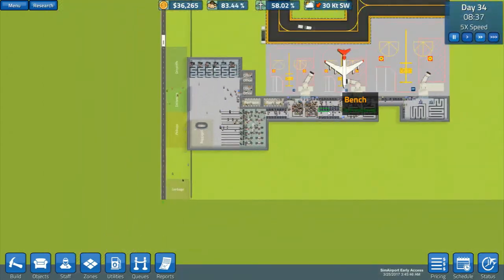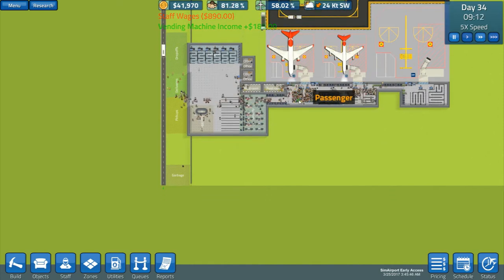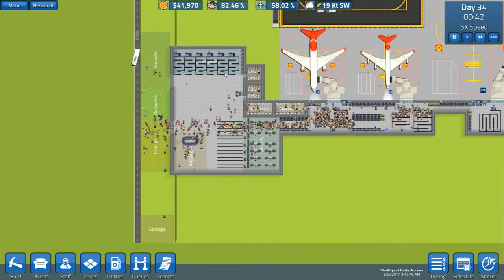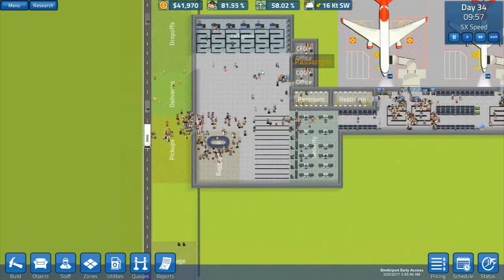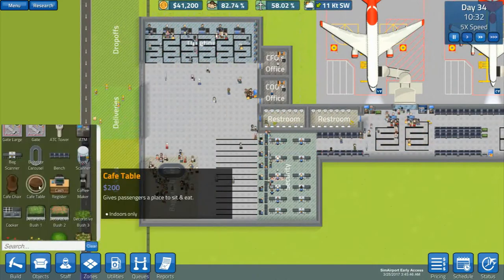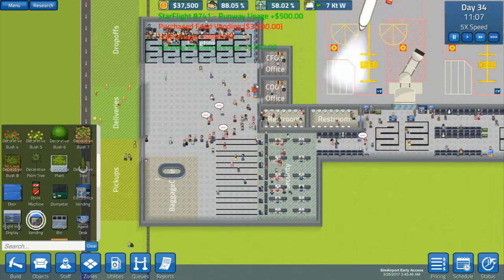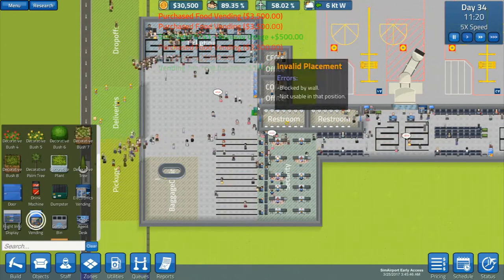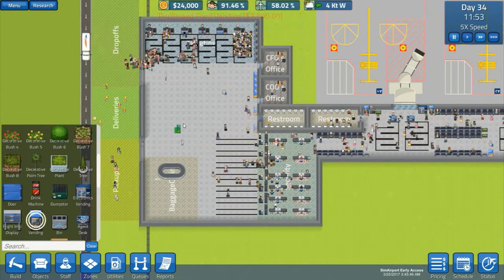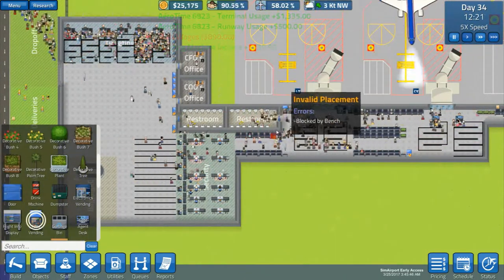That should hopefully work a bit better. We'll just have to see where they're all going. So I think we will go for our morning flight. The image of people queuing up for this vending machine makes me think maybe I should put a couple more down, so they won't be going so crazy on that particular vending machine.